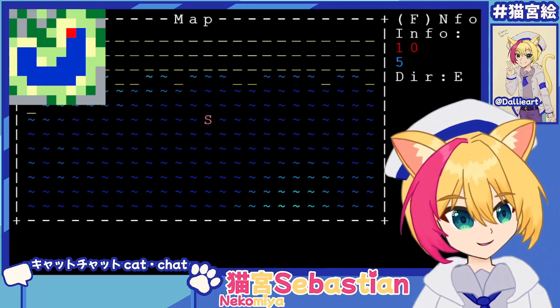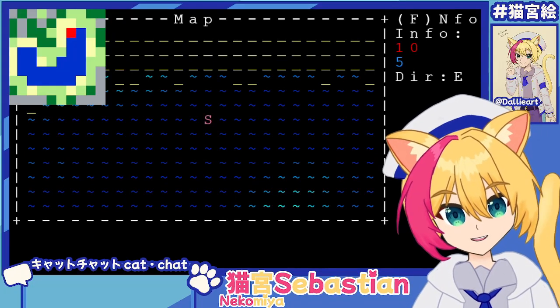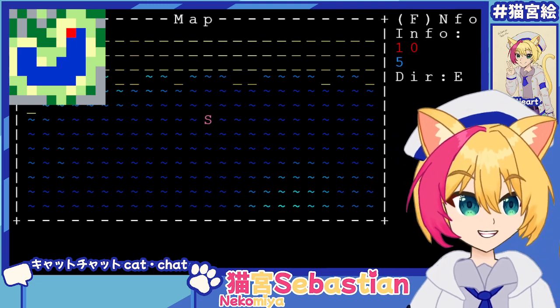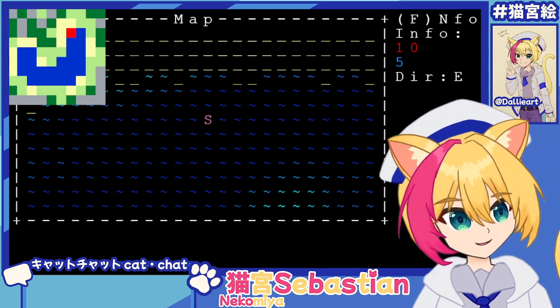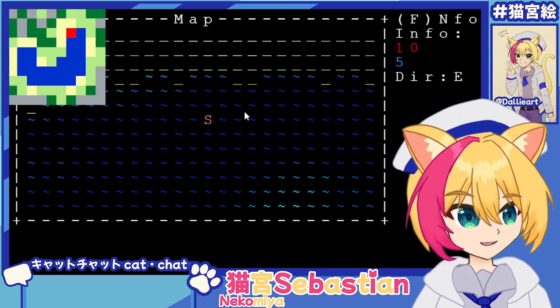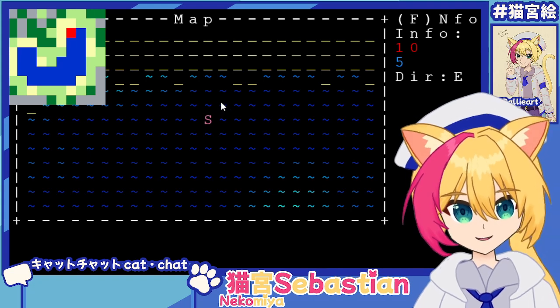Welcome back to another devlog for my roguelike adventure game NekoQuest. We did it — we've made a seamless world. Well, that's what we did last time. We've made the world generation sort of obey those rules of seamlessness.